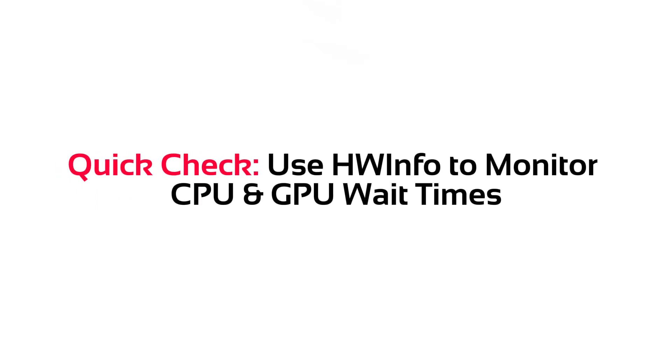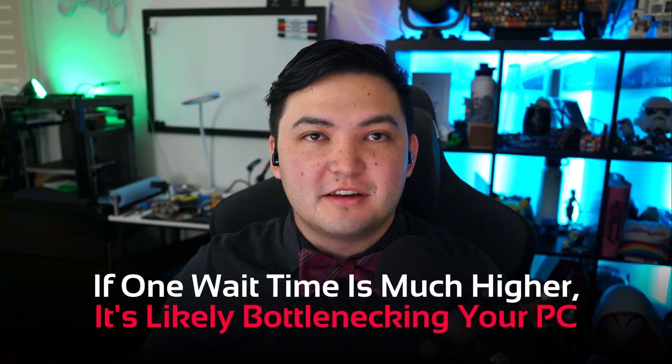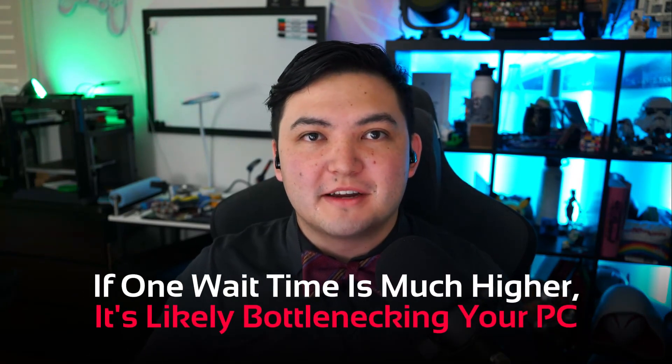Another way to specifically identify which part might be bottlenecking your gaming PC is to open up a tool like Hardware Info and look for the GPU wait time or the CPU wait time in the detailed settings. This will tell you which one is rendering faster. If one is significantly longer than the other, that means it is bottlenecking your PC.